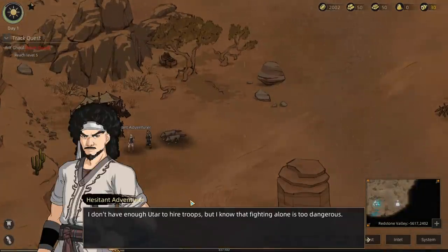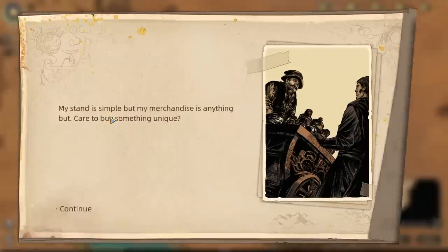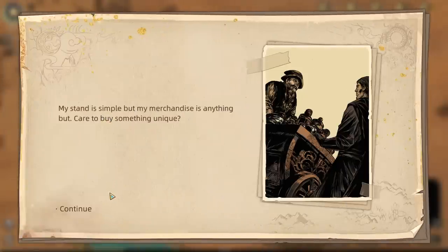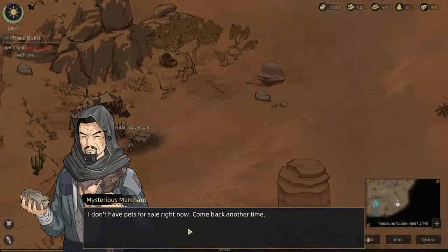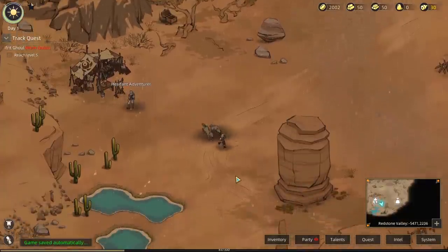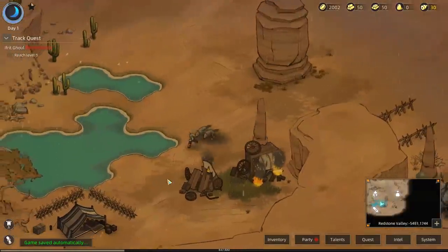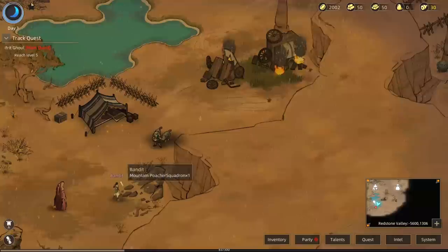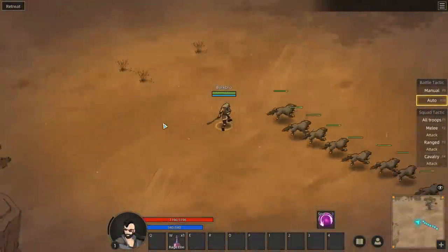I don't have enough Utar to hire troops, and fighting alone is too dangerous. I learned that a trainer was selling war animals, but who knew they'd be more expensive than a person? 'I don't have any pets for sale right now, please come back another time.' Kind of bummed out about that — I was looking forward to buying even more dogs because I have so many. There's a bandit right there, let's go kick his ass. He's running from us, dude — he doesn't want the smoke.